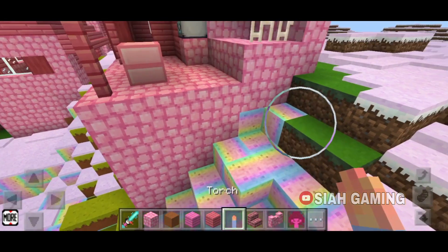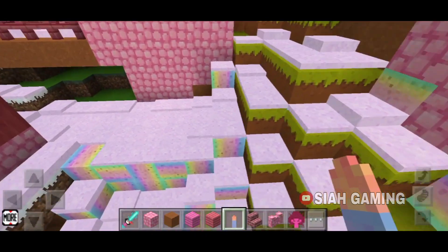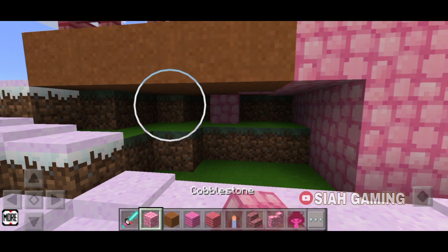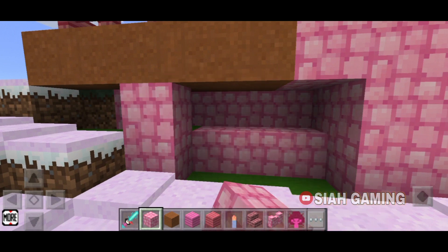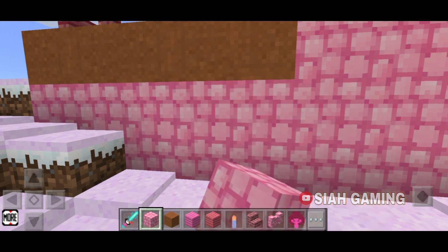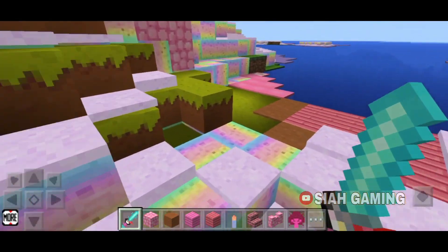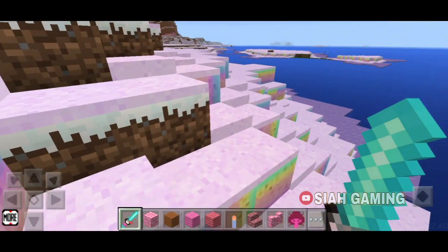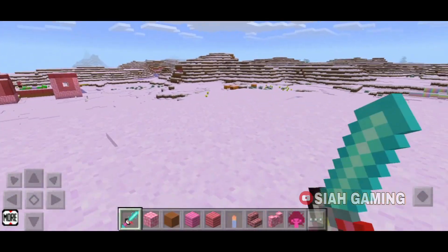Let's just put some torch there. And now there is like sand — let's just cover this. So there are sand, then some block of iron, more ice, then a pumpkin.